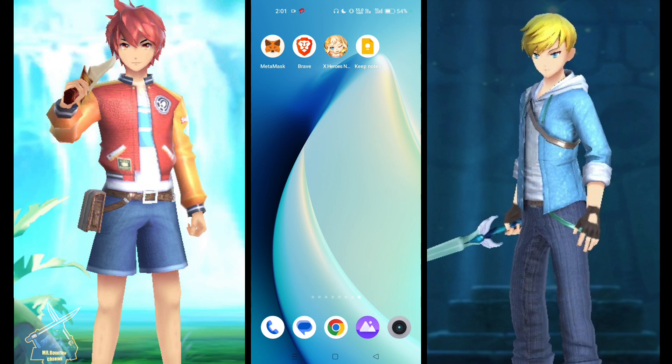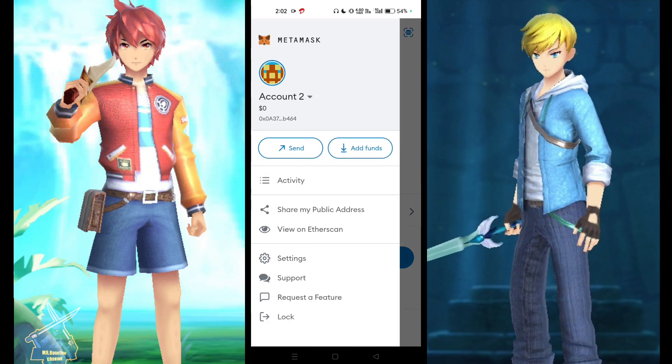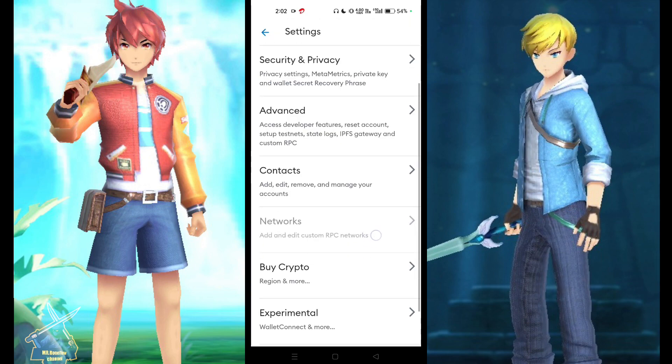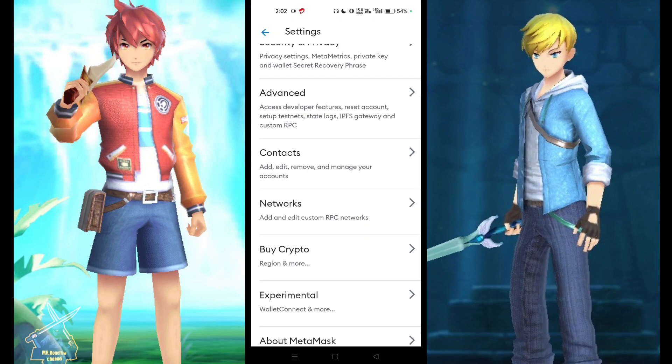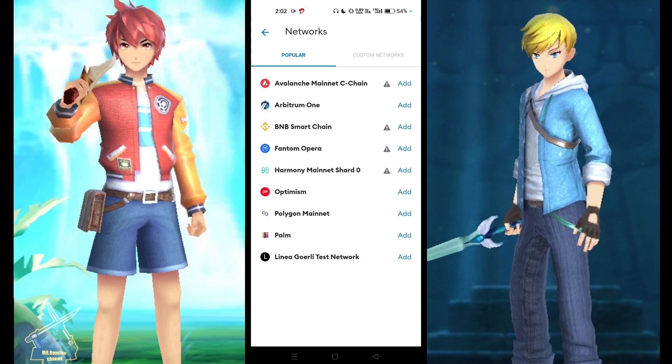So I will show you how to connect the wallet. First of all, you have to go into the MetaMask wallet and click on the three-dot icon. After that, go into Settings, then go to Network, click here, and add the network. Click here and choose the custom network.